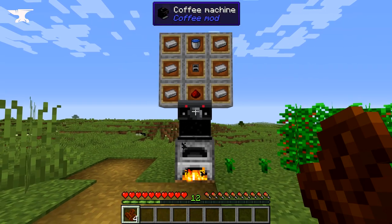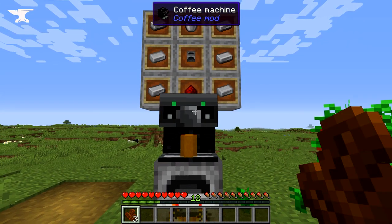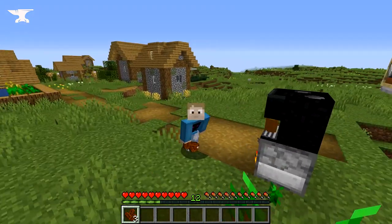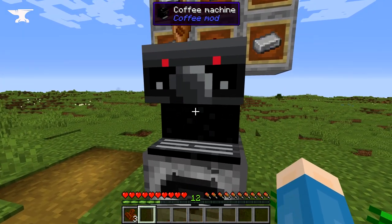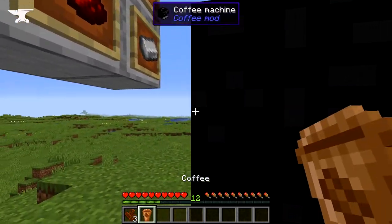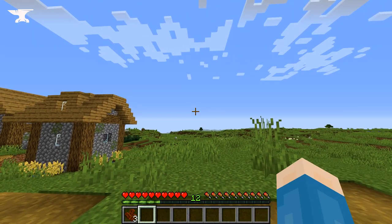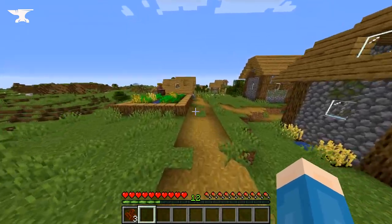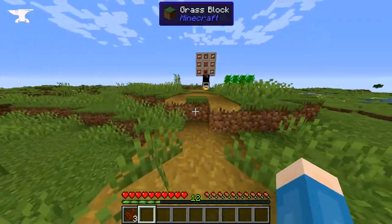All we need to do is right-click the coffee machine with the roasted coffee beans, and it will start making us a delicious cup of joe. When your coffee's ready, it'll spit it out the top, and we can finally drink our coffee. Whenever you drink a cup of coffee, you get Speed 2 and Haste for an entire minute. That's not bad — that only cost us one coffee bean.